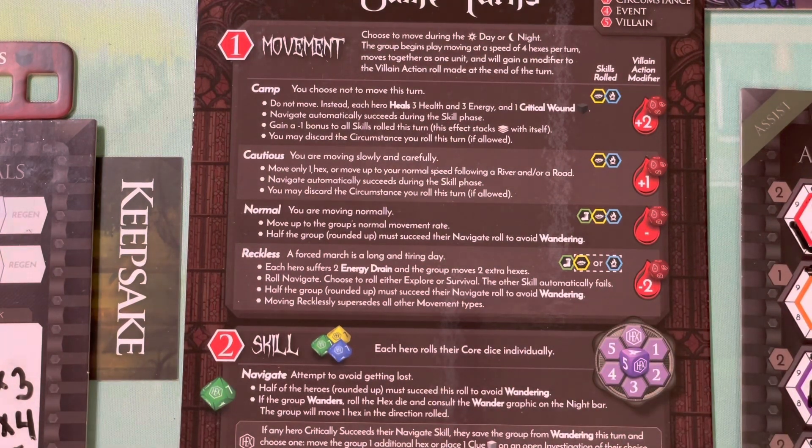In doing so, you spend two energy. Each hero spends two energy to move those two extra spaces. Marching recklessly does not allow you to just move one space for one energy - you're pretty much spending two energy to move up to two more spaces.